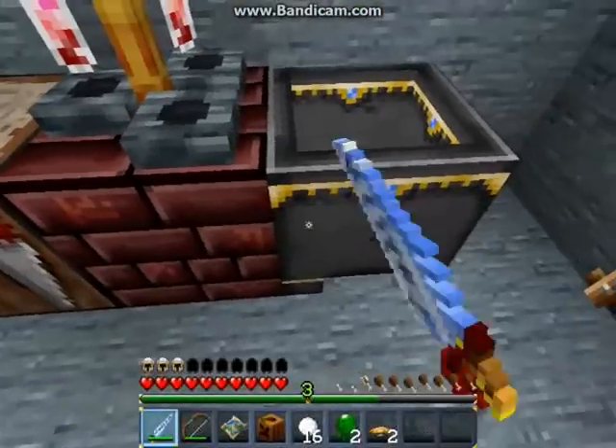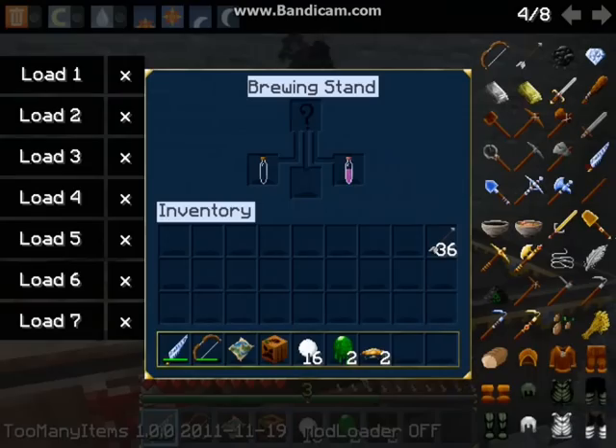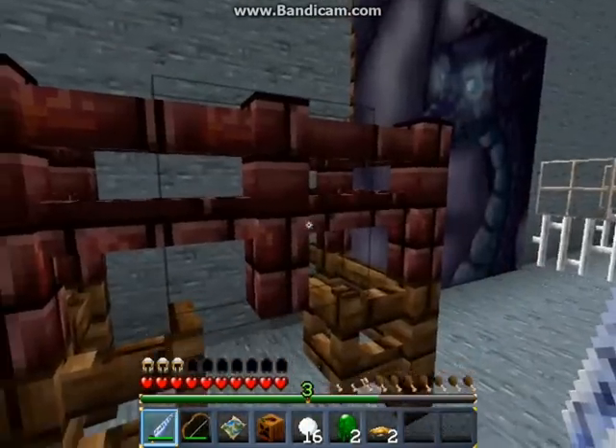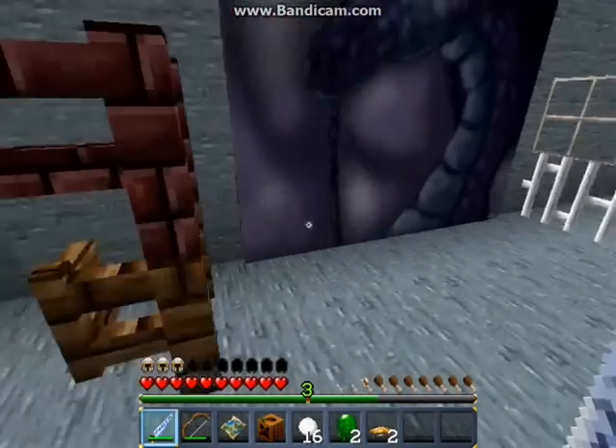Here we have the nether brick and the cauldron. The brewing stand is finished and it looks great — the bottles fit with the ones in the brewing stand, so the consistency is very nice. Nether brick fence and the normal fences, even the fence gate, look nice.